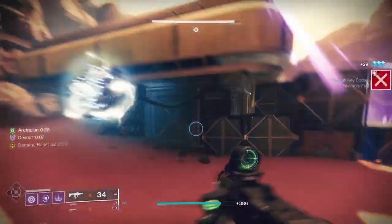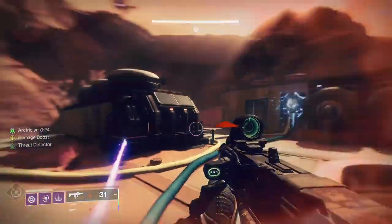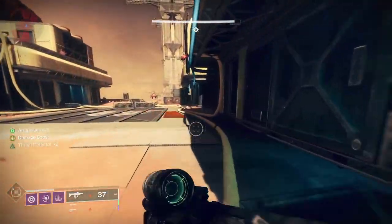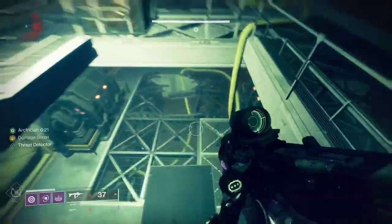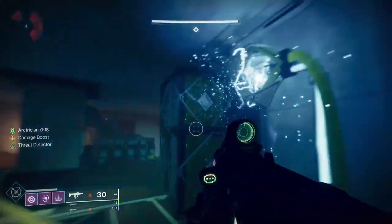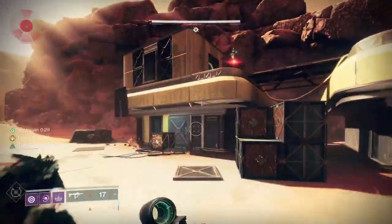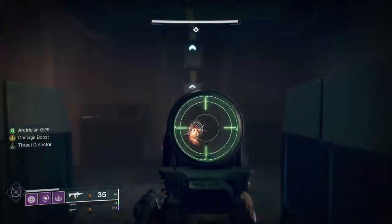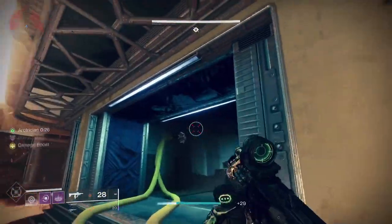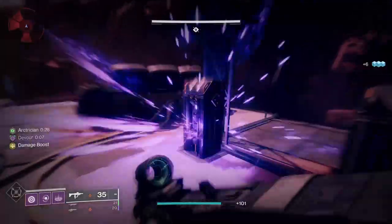When you kill the Minotaur you'll get a Vex milk-looking thing on the floor, which is your buff - you see on the left-hand side of the screen it's called Arctrician. Every time you shoot a node you will get five seconds back on your timer. The nodes are named - back right has one node and then two additional nodes. You can shoot nodes out of order if they're close together, but it's advisable to shoot them in order. If you shoot them out of order, they won't register - you have to shoot the preceding one first, though you get a little bit of time to correct your mistake.